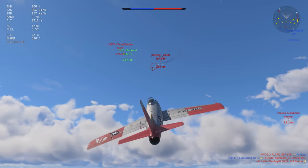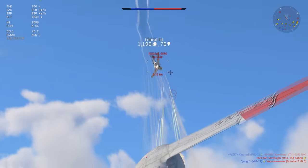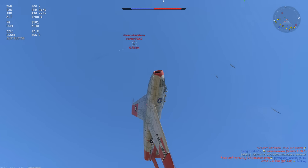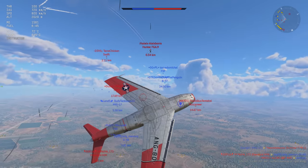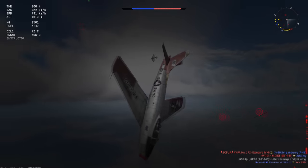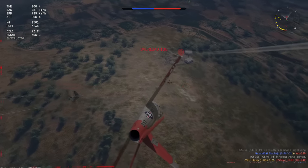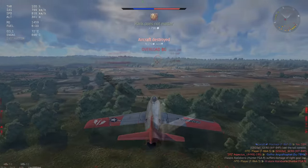The F86 A5 is a good plane at 8.3 — there are better picks, but it's definitely flyable. The main thing is using the fact that you are still pretty fast despite your lack of acceleration, and your ability to latch onto essentially anything because of your amazing roll rate, good turning performance, and your mix of speed and energy retention.